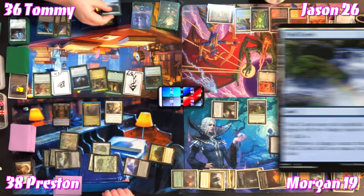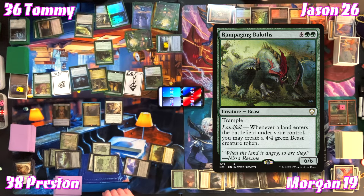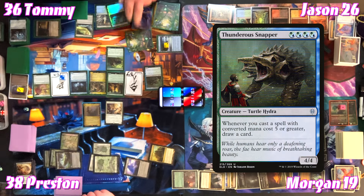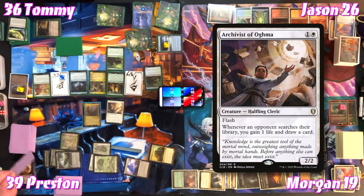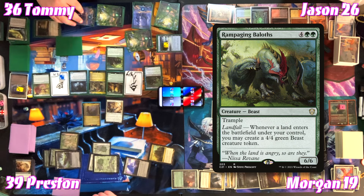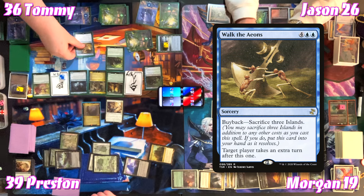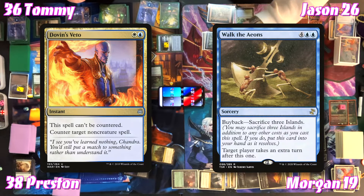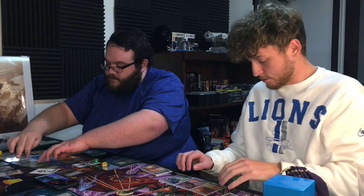Tommy casts Vivid Creek entering tapped with charge counters. For five to six, Tommy casts Rampaging Baloths — creating a bird with Radagast. Tommy returns a Treasure token to hand for the Brineborn trigger, then draws a card from Thunderous Snapper. Tommy sacrifices Blighted Woodland for two more Islands — landfall triggers two 4/4 green beasts. He then casts Walk the Aeons again and buys it back for another extra turn. Jason responds with Dovin's Veto — countering it. Tommy gets the beast token anyway.